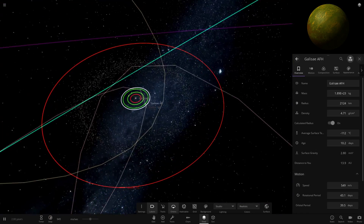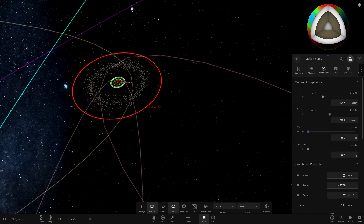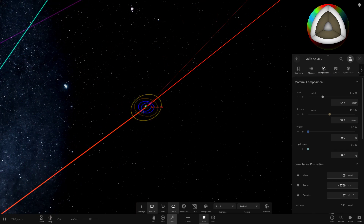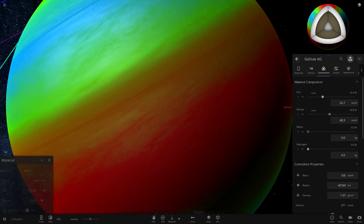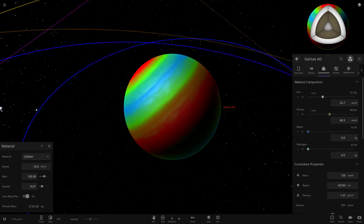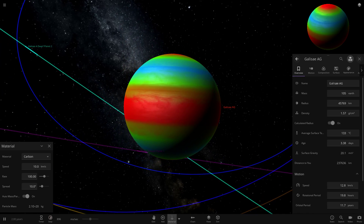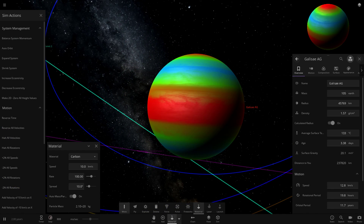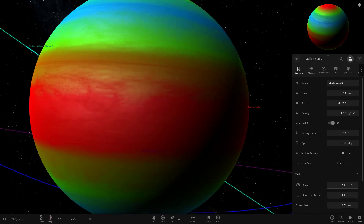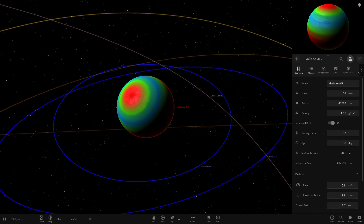Now we're taking a big jump past the asteroid belt. The next object is AG, a carbon gas giant. You can see the white composition — that's carbon. The only way to access and add carbon dioxide to a planet is via Tools > Material and then shooting at it. This is definitely the best-looking gas giant I've seen so far in here — really like the way it looks with the nice bright colours all mixed in nicely.